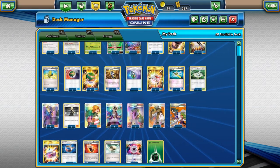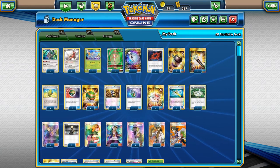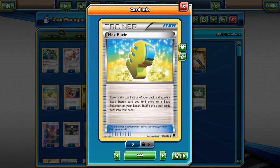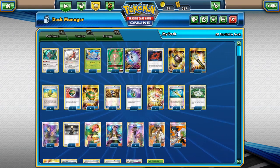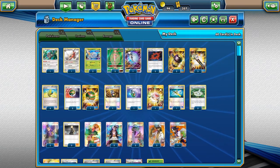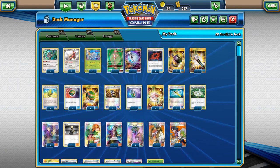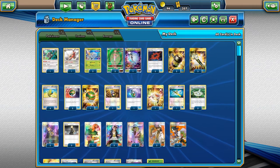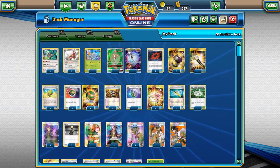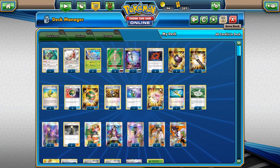The deck is very trainer-heavy, so Trashalanche is your worst nightmare — you see that matchup and you just know it's going to be a bad day. Anyway, that's the deck profile, let's get into some matches.